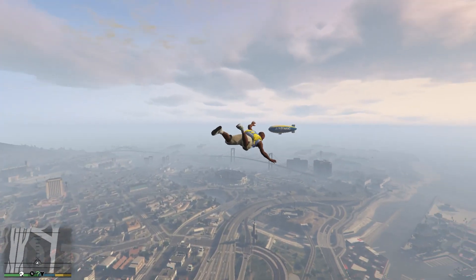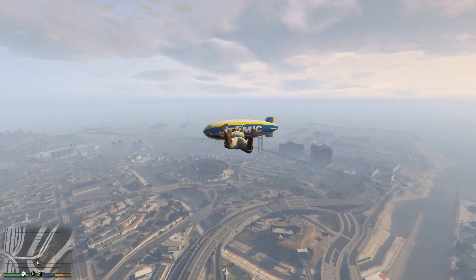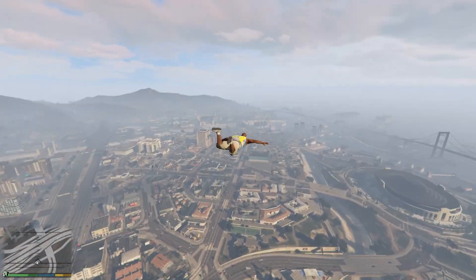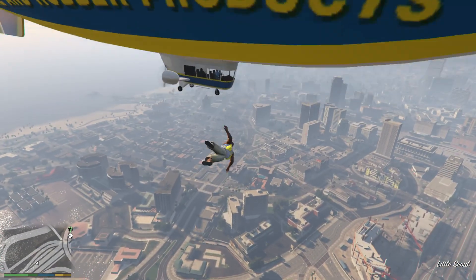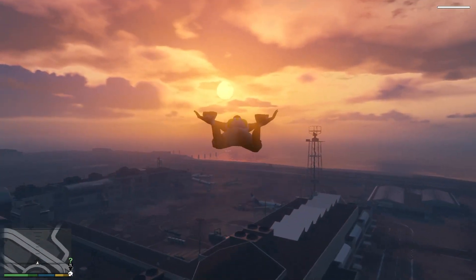Can we stun gun something while parachuting? I tried to land on top of a blimp — come on, land on top — and ended up losing the parachute. Anyway, that's it for this episode of the GTA 5 Mod Shop.